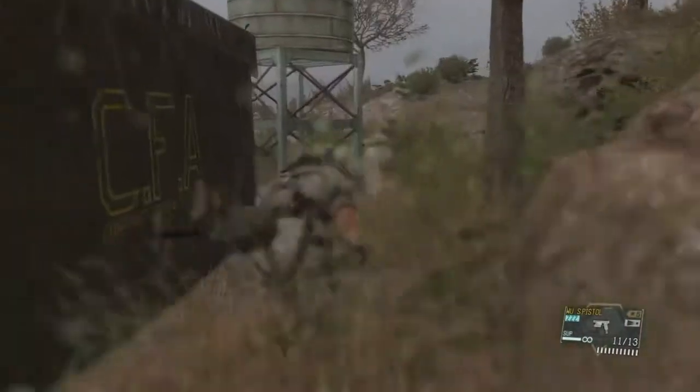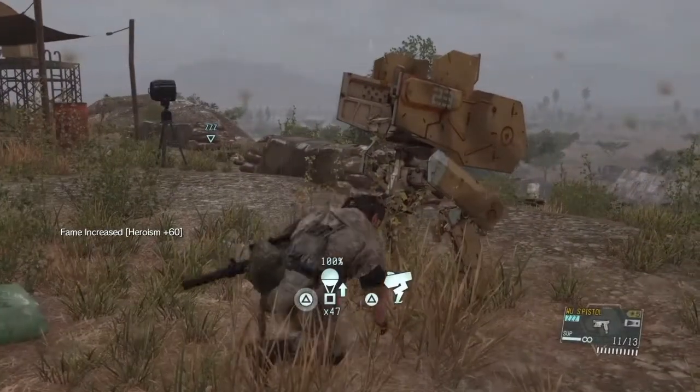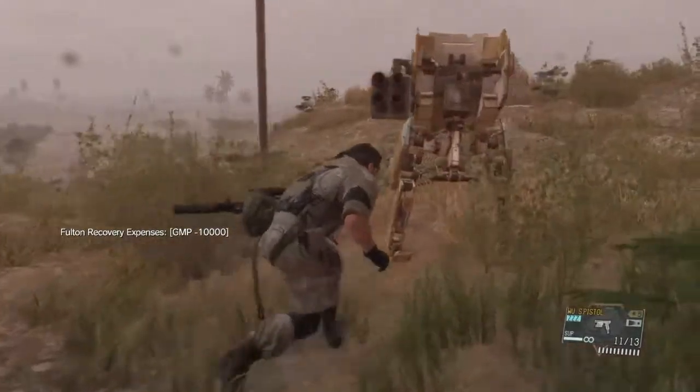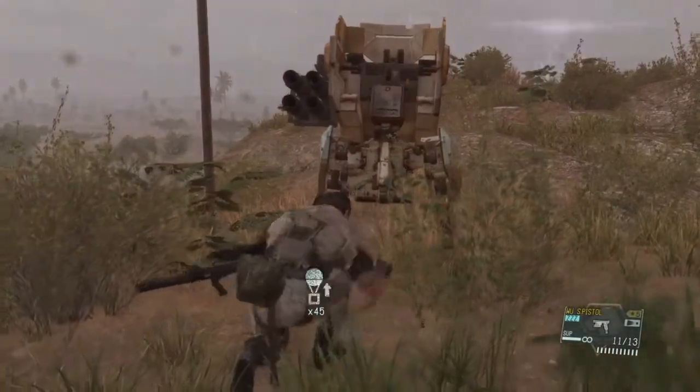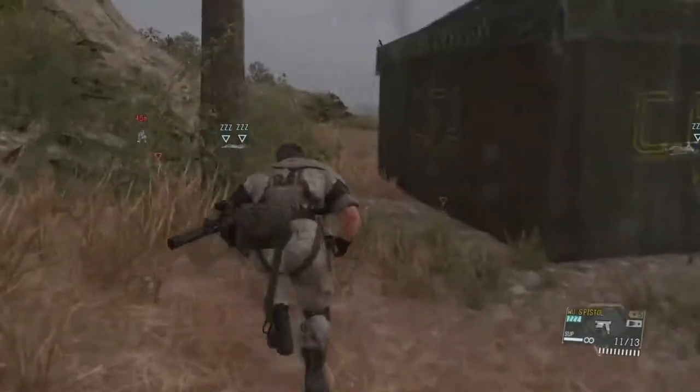I'm going to free this prisoner for some extra points — I'm already here, so why not. I fulton him out. I have the wormhole fulton, in case you're wondering. Then I go ahead and start fultoning these walker gears. You could destroy them if you wanted to, but I decided to fulton them because you get extra cash if you sell them.